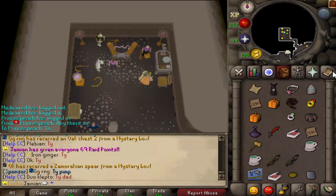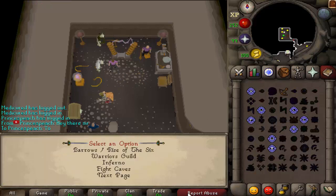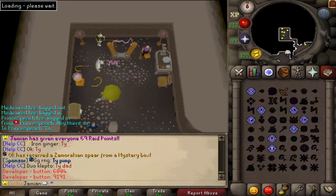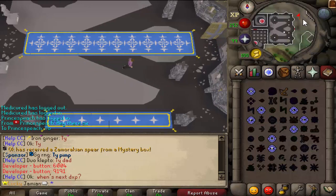It is Dark Light's Trial. I will show you how to get there: go to minigames, then Warguild. I'll have the full list of all the requirements in the description below.